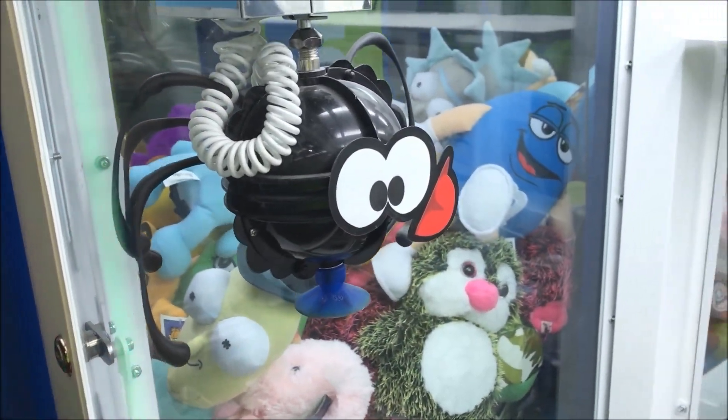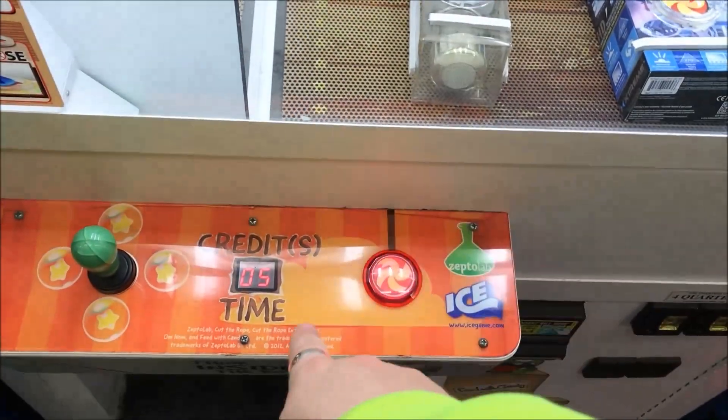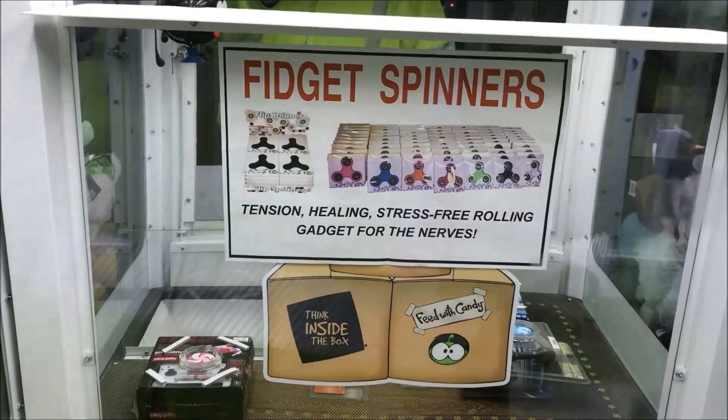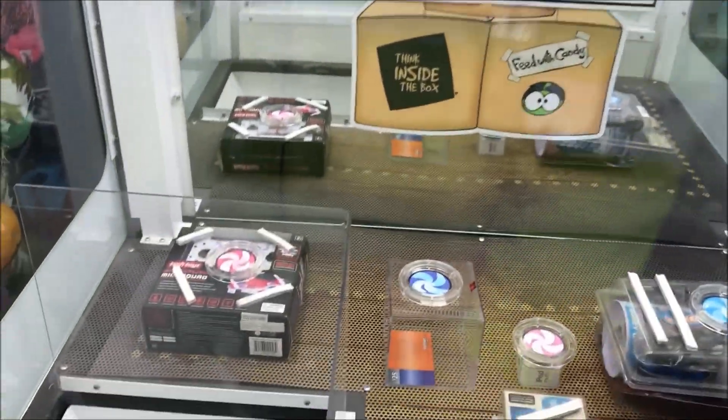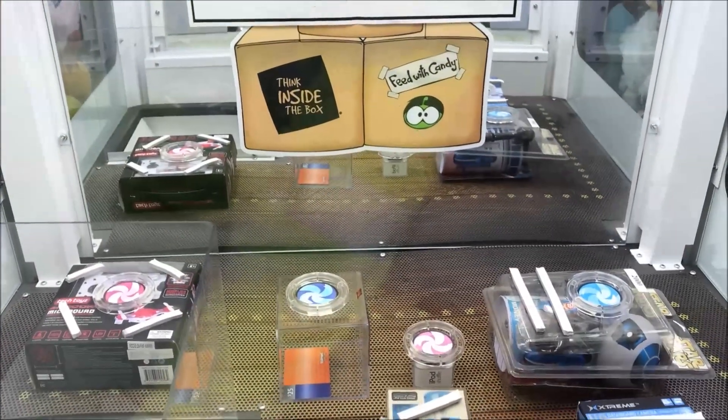And that's what we're going to be going for today, guys. So Mr. Spider, let's see if we can line this up. Got five credits in — it's a dollar a play, so it's five bucks. It's another $5 challenge, guys. And I like how the back says there's fidget spinners, but there isn't. So here we go, I'm going to go for the Walmart gift card here.